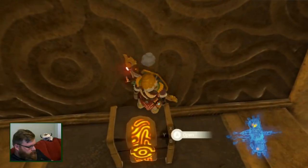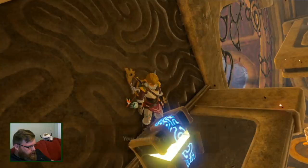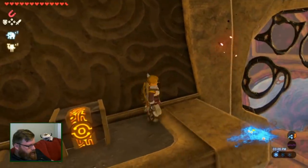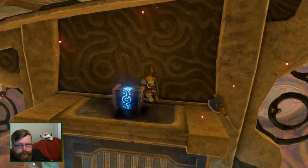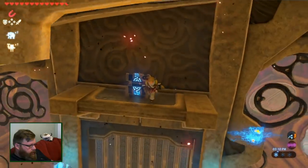Awesome. I'm inside the chest — Royal Claymore! Inventory is full. Get out of the chest. We'll get rid of this. Royal Claymore, critical hit.